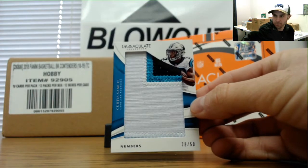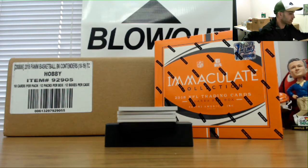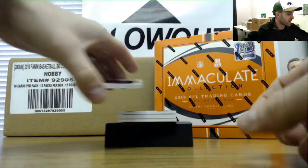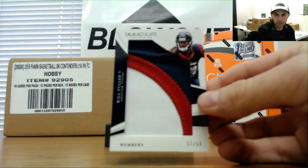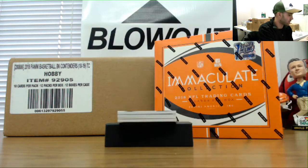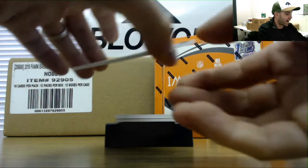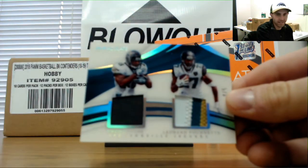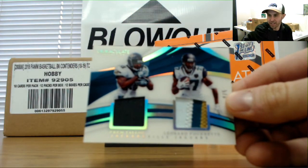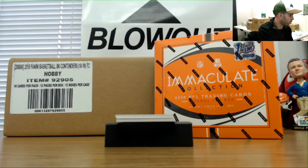Curtis Samuel, 8 of 50. Number 37 of 50, Will Fuller jumbo patch. Seven spot is Jordan, 7 of 50. Low number dual patch numbered 4 of 5 — Fred Taylor and Leonard Fournette, 4 of 5. Goes to Greg.